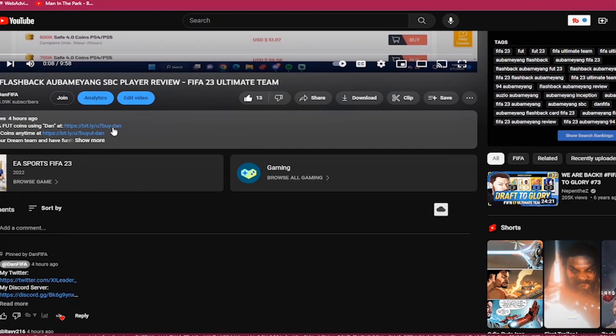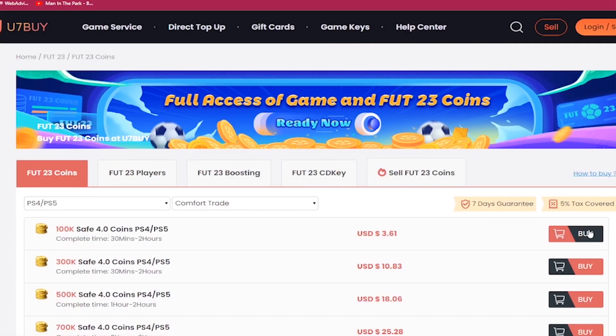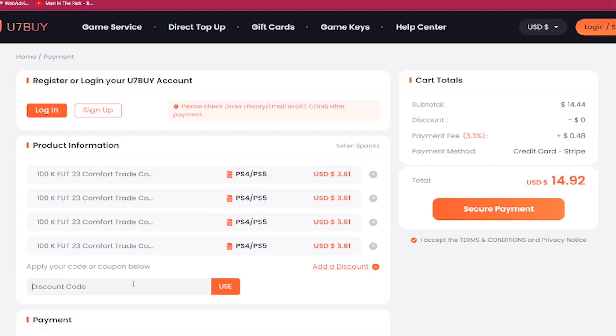What's good guys? If you want the most cheap and most reliable FIFA 23 coins, make sure you check out u7buy.com. Next time you want to make your purchase, type in the code 'dan' to get six percent off. Also, if you ever want to sell your FIFA 23 coins, you just go to the help center and click on the selling section.